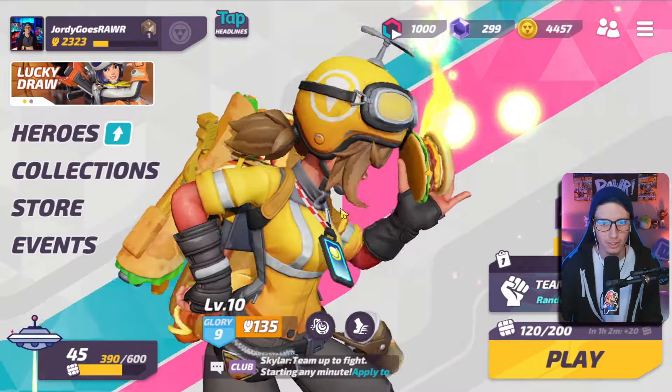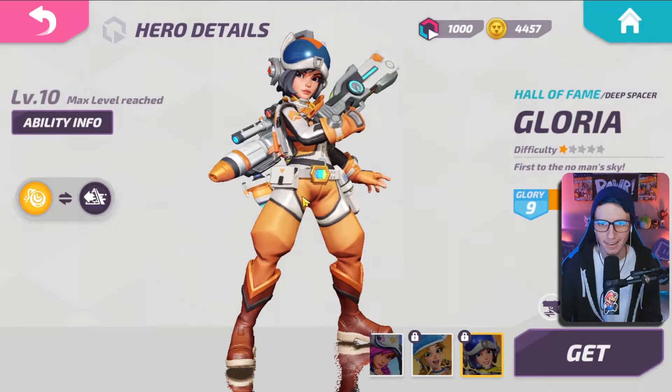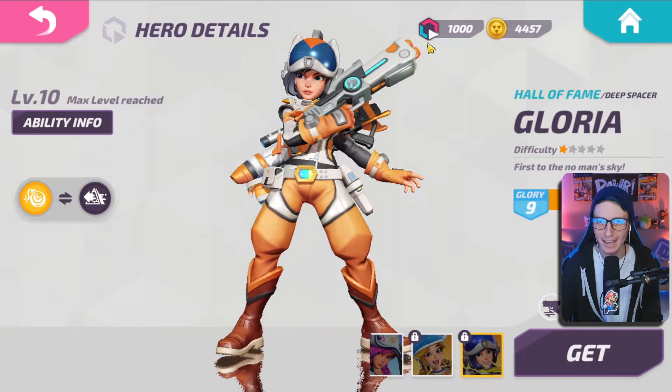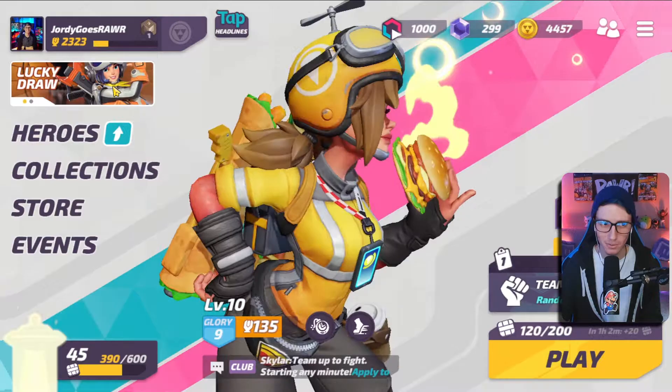We'll go take a look at it in her character screen real fast. Here it is — the Deep Spacer Gloria skin. I just love it. I love the orange, I love the aesthetic, it's super cool. She's got the black hair, and I really like what the assault rifle looks like and the shotgun. It all just looks really cool.